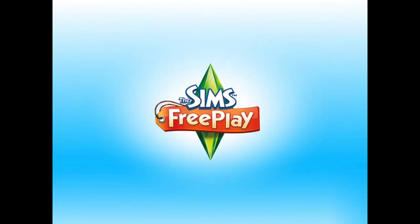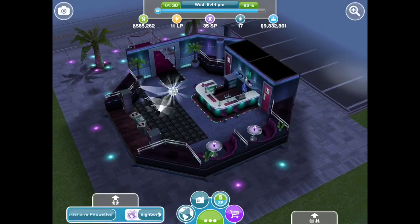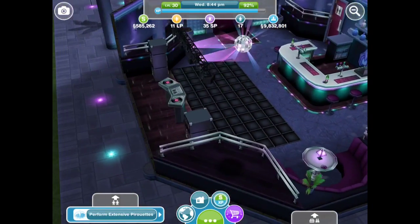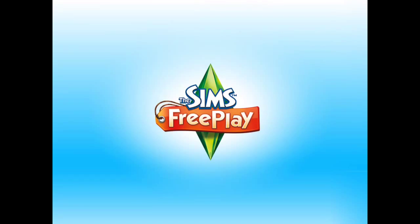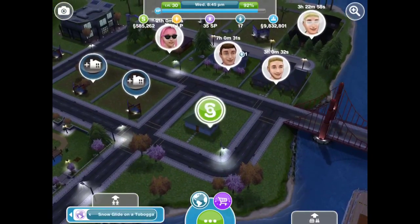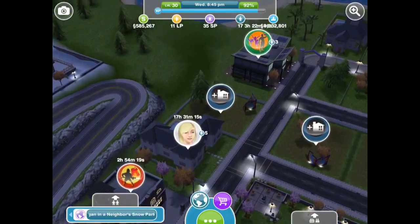This is the nightclub, which I've shown in another video. There's no one here right now, but you can see the bar area as well as the DJ booth, the disco ball, and the booths for your sims to sit at. It's nighttime, so it's kind of dark in my town.